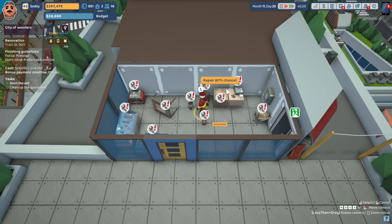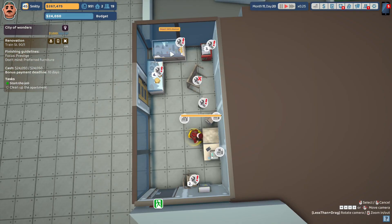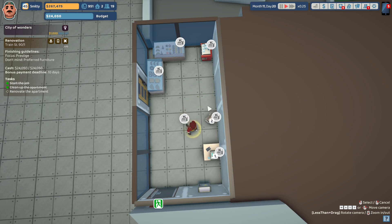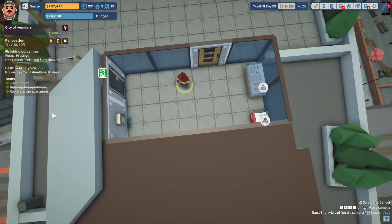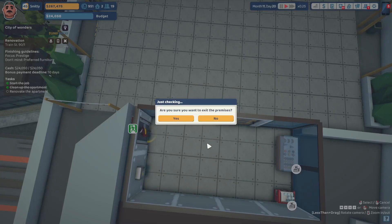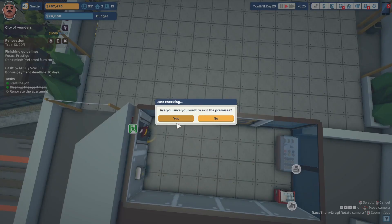Uncle Steve is going to repair all the broken items — we have display cases he's repairing. I'm uncertain if this cafe elite contract job is a puzzle job because this space is tiny, unless they're allowing us to renovate the outside area as well. We're going to salvage a lot of this stuff to player storage. It looks like we've reached the maximum amount we can put in player storage. Let's send Uncle Steve out so we can begin the renovation — we have a deadline of 10 days.